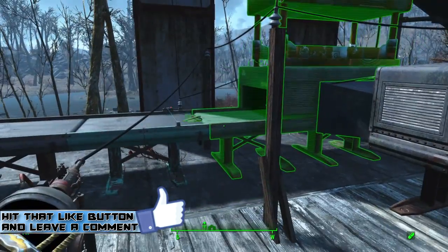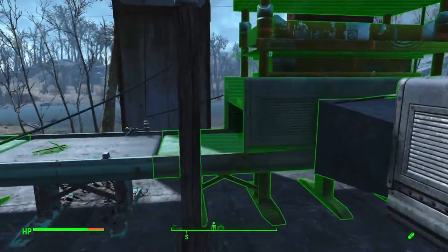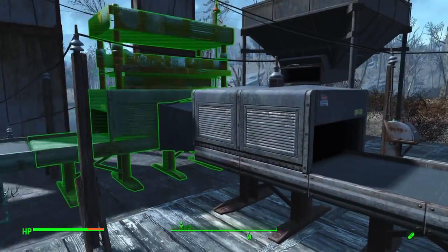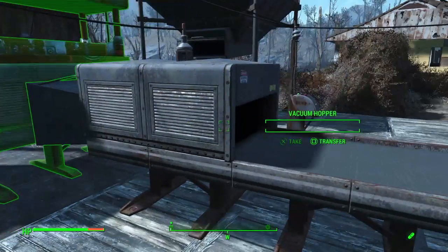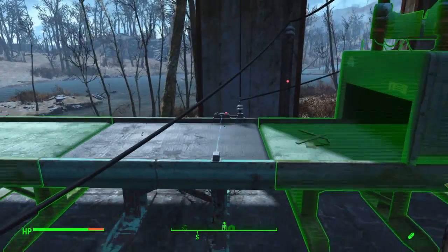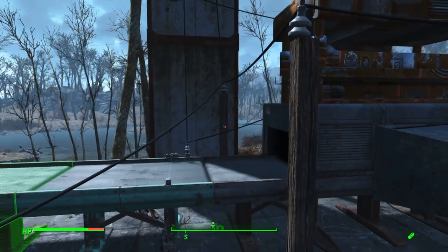What I have set up here is this vacuum hopper will not turn on until we stop getting materials transferring along this conveyor belt. The reason being, if I had items going right into the recycler and this vacuum hopper was already running, it's going to immediately take everything out — and the recycler won't be able to break down the items, they'll just pop right out into the vacuum hopper. The way I handle that is with a delayed on switch and these trigger switches on the conveyor belt.